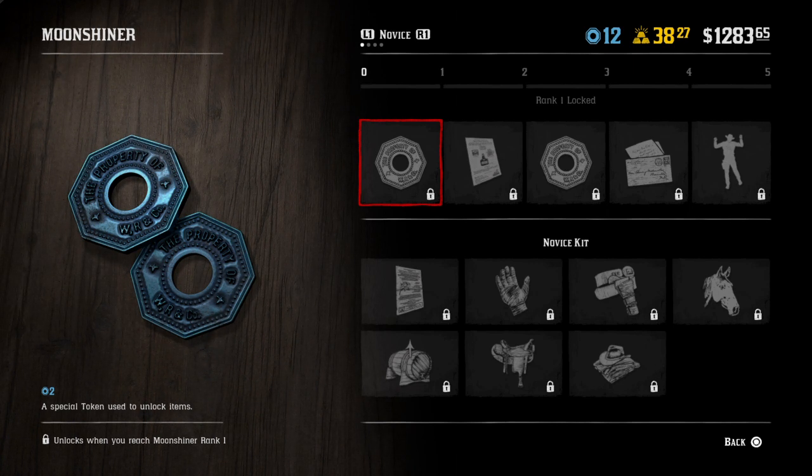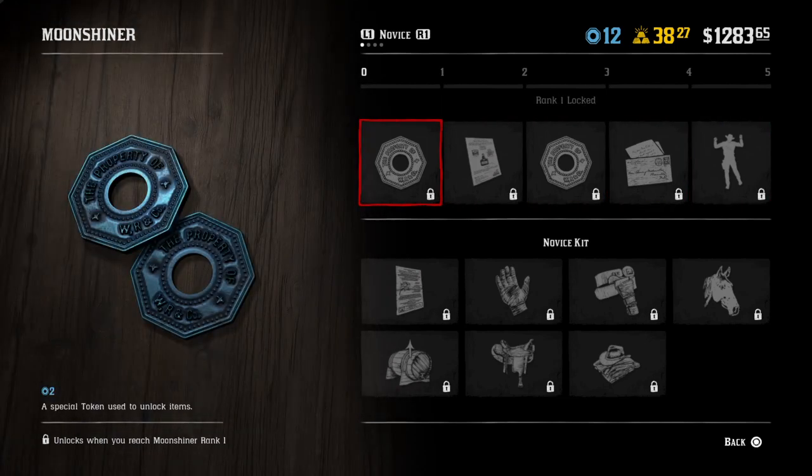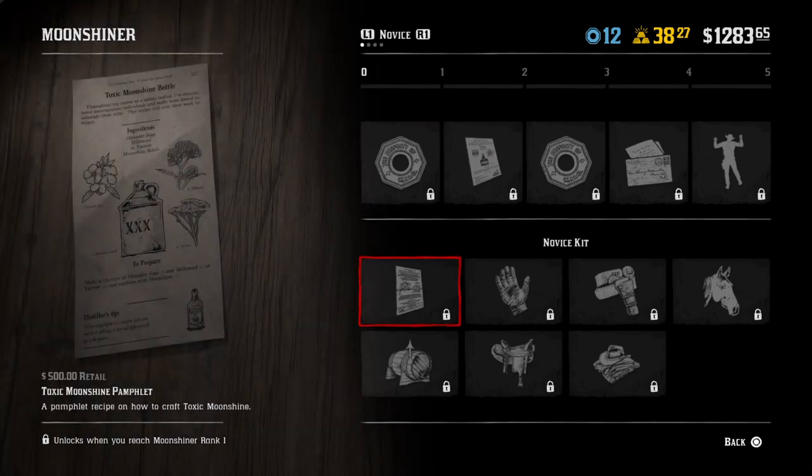So these are the rewards and the roles of the Moonshiner that we are going to go through, and I'll explain how you're going to do this and how it works. When you get trader rank 5 and set up your Moonshine business, you will unlock all these things periodically through time as you play the Moonshine role. Right when you get your Moonshine business set up, you're going to get things called tokens.